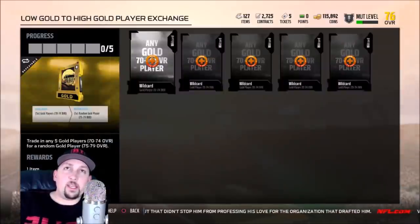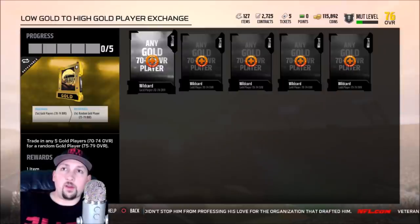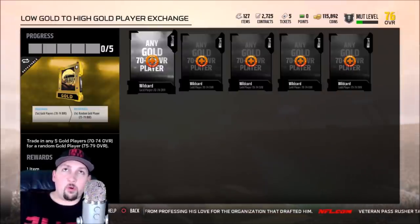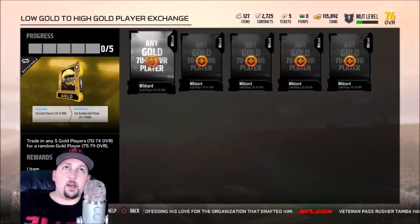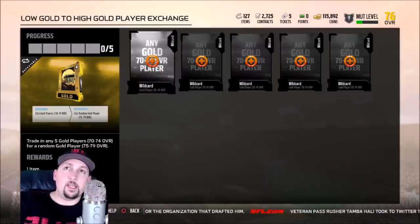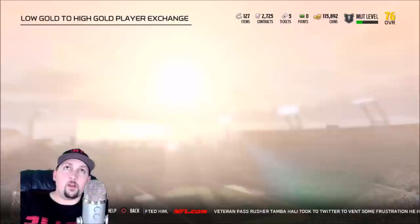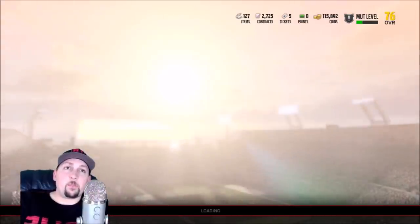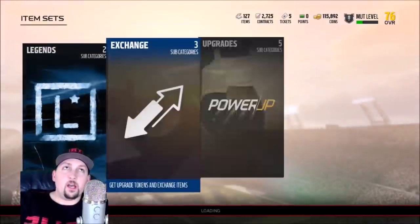You can take these 70 overall cards and trade them in to get a 75 to 79 overall card. If you get five cards for 500 coins each, that's 2,500 coins spent, and a 75 to 79 overall card can sell for 2,000 to 2,500 easily — some positions sell for 3,000 to 5,000. It's more of a risk though, so just flipping them straight up is really the way to go.